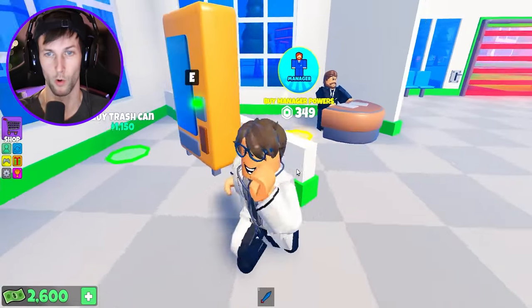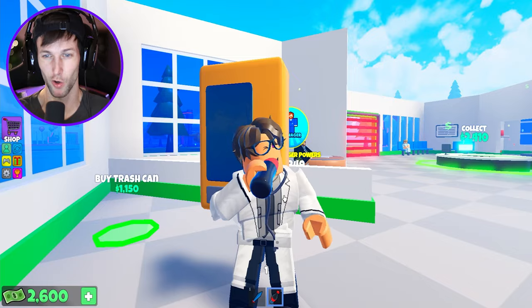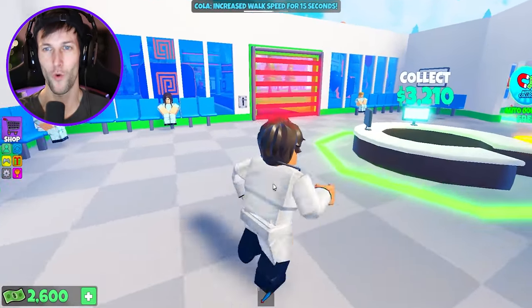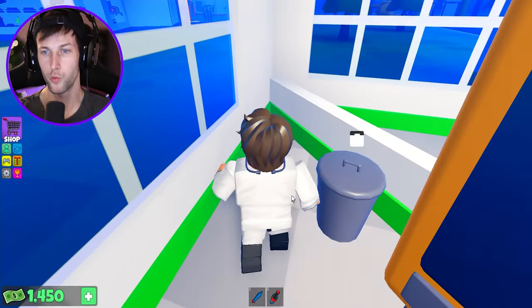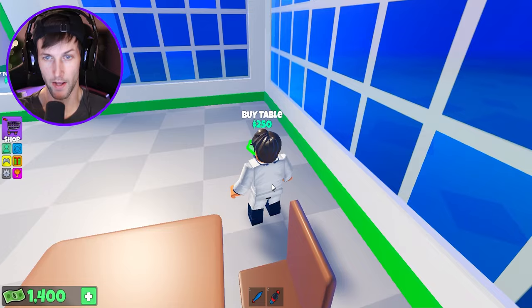Cafeteria we're about to build. Let's get some more windows up here. We got a nice vending machine — look at that delicious Coca-Cola. Whoa, we could drink it! It increases your walk speed for 15 seconds. That's so cool. I'm going to take another one for later. We got trash can — dude, we can like interact with all this stuff. This game is so nice.